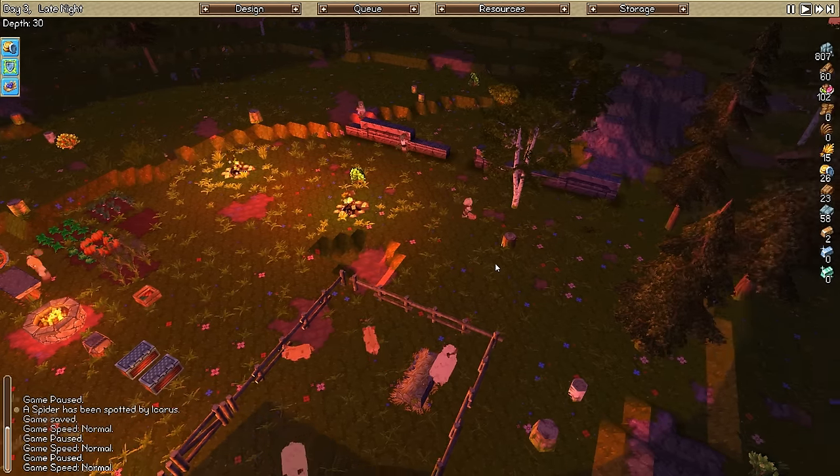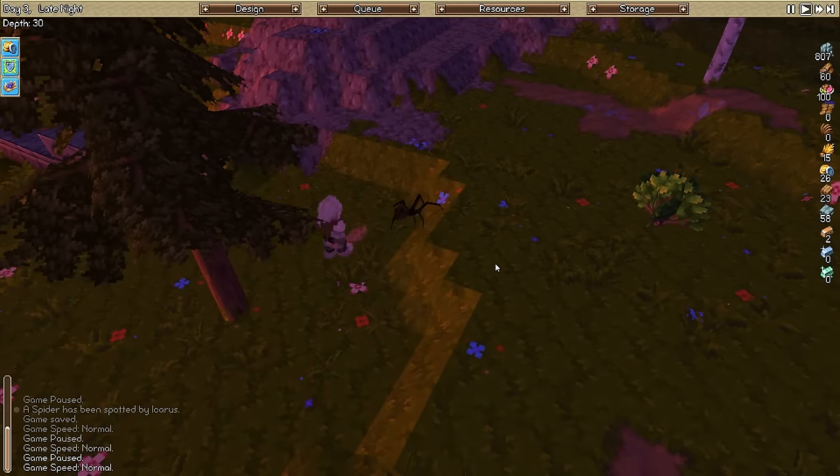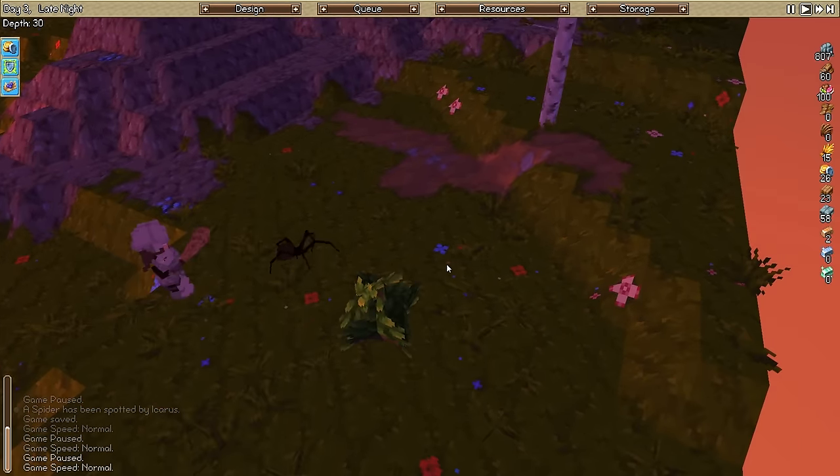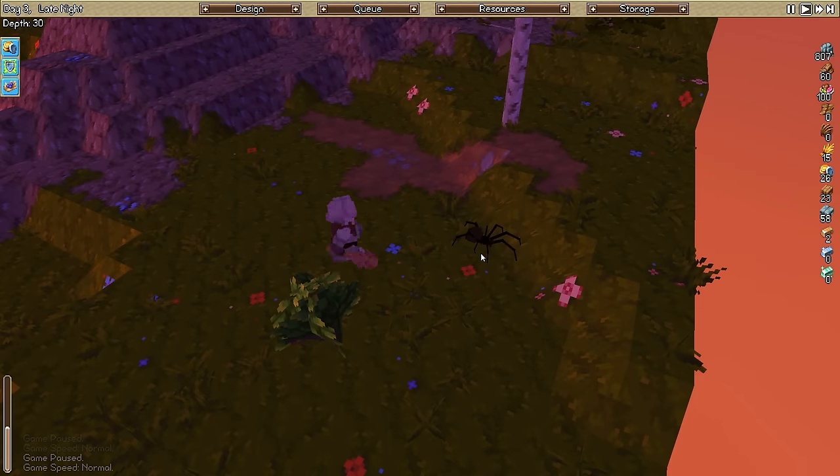There he goes - get that spider! Get him! Hit him! Kick his ass! Yeah, where you going punk? Can they run off the edge of the screen? Dispose of corpse. Gather resources.